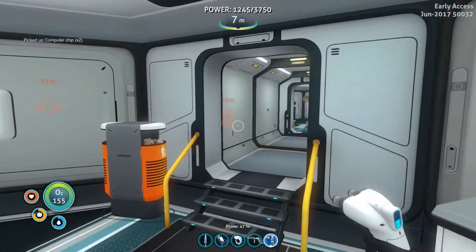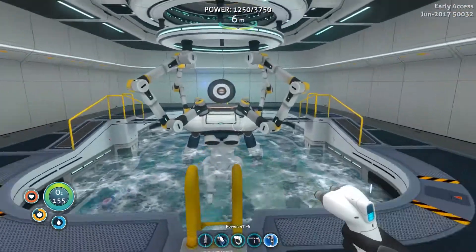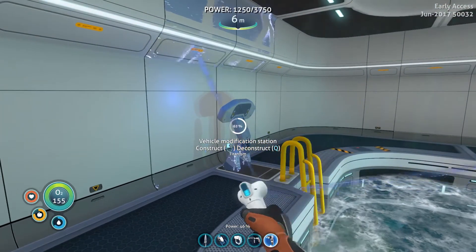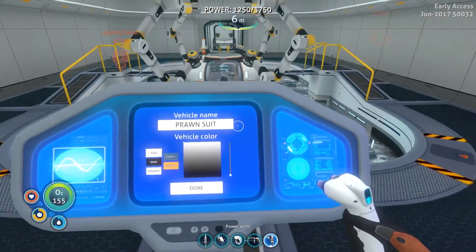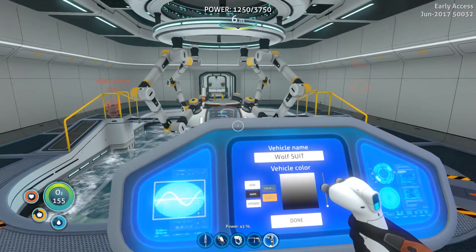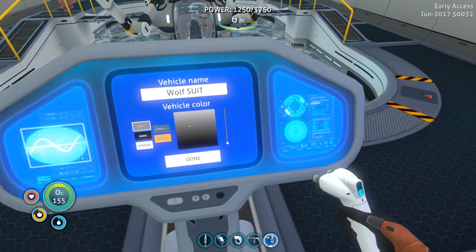Now we don't actually need a modification center over there — it's not really a deal that we needed. But it's nice to have the base completely full, on the roll at least. So there we go — fully charged the prawnsuit. Now let's actually customize our prawnsuit and let's call it not a prawnsuit but a wolfsuit. The wolfsuit is done — now it's called a wolfsuit!